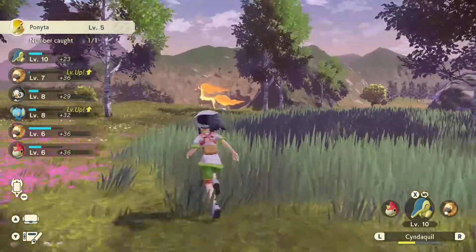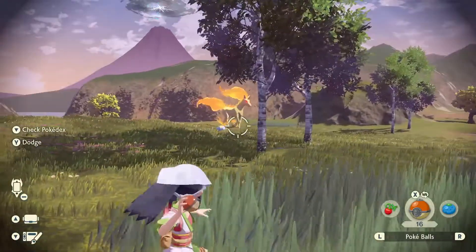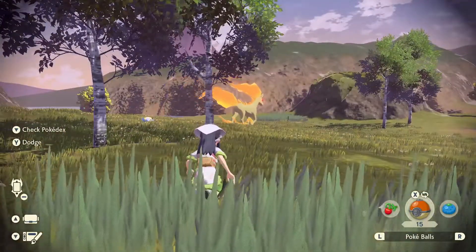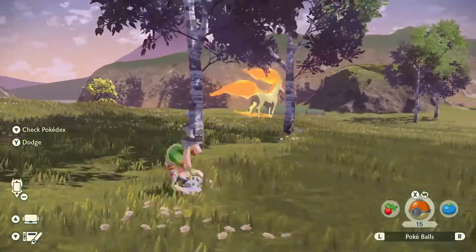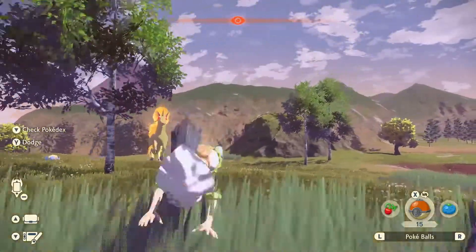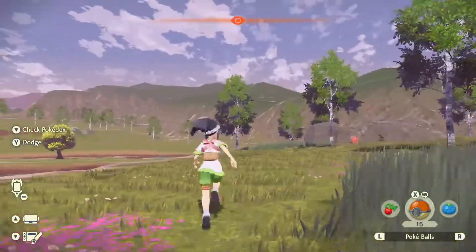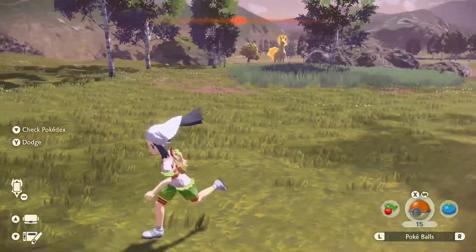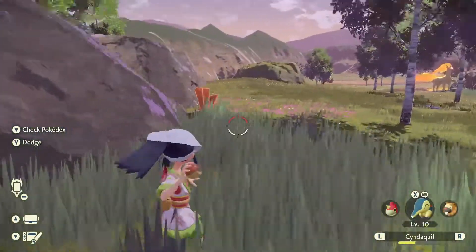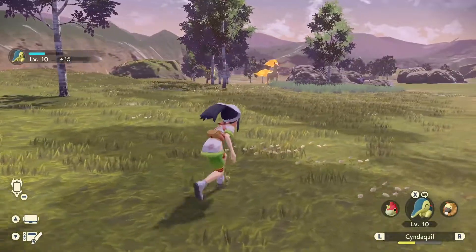It noticed us — I don't think we can catch it anymore, we've just got to run. Goodbye Rapidash! Well, we thought about it — we tried, we gave it an attempt. We got some stardust off of that too. It's a level 40 — we're just gonna leave it alone. We're getting out of here. As much as I wouldn't mind trying to catch it, that's not gonna be possible right now.